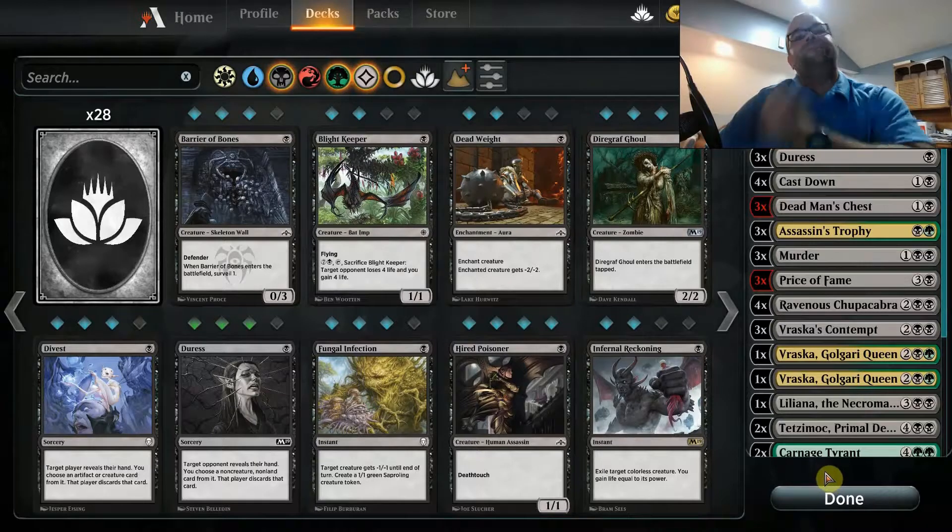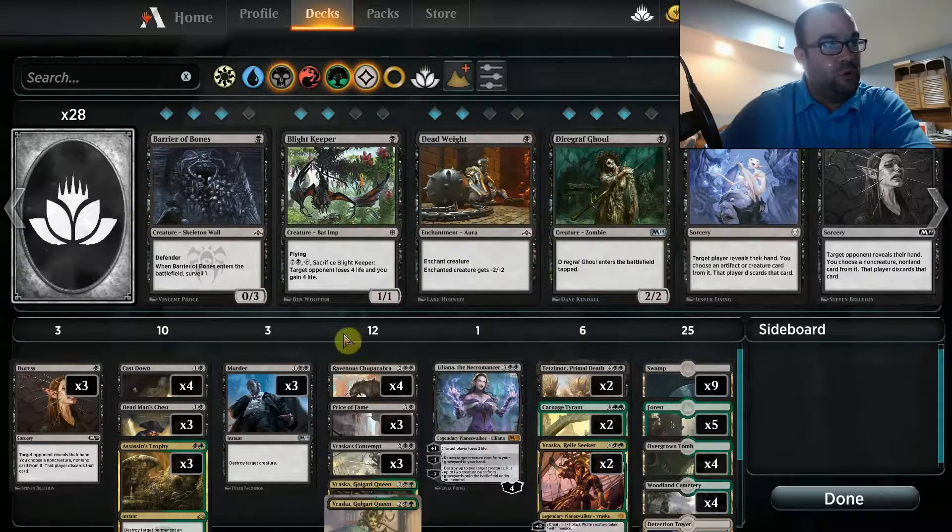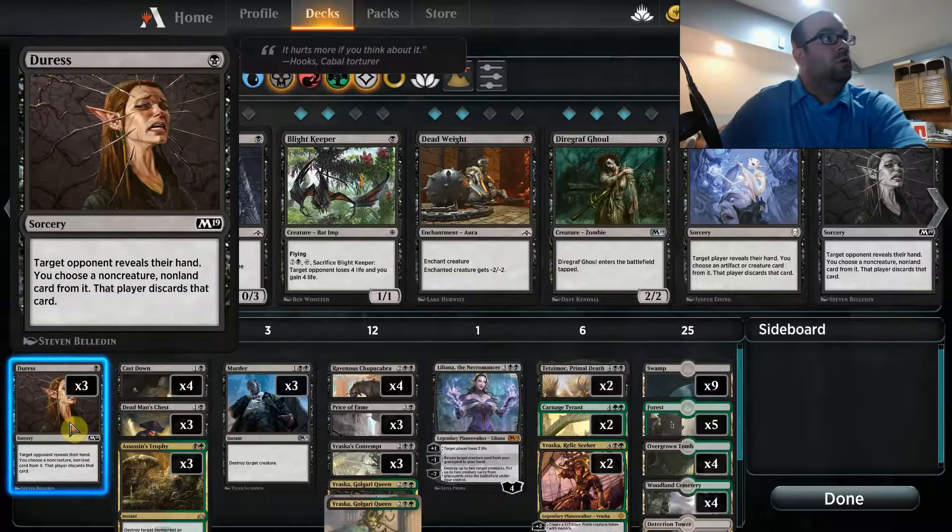Anyway, we're going to jump into the deck tech. This is Golgari control, my version. We're going to start with three copies of Duress. Most of the time Duress is run in the sideboard, but I like running it main board because it lets me get into my opponent's hand and see what they've got. It may be something where I never hit if they're running a very creature-heavy deck, but most decks have some spells, whether it's Vraska's Contempt or Saproling Migration or whatever. More importantly, it lets you get into your opponent's hand early and see what you're up against at the very beginning of the game.